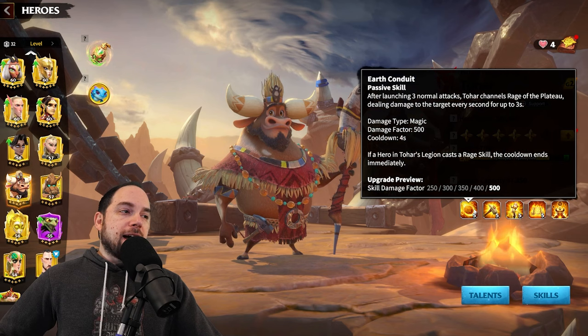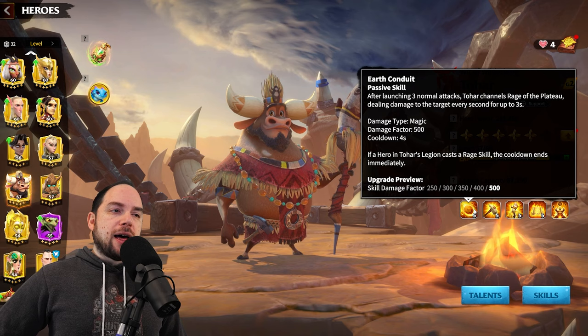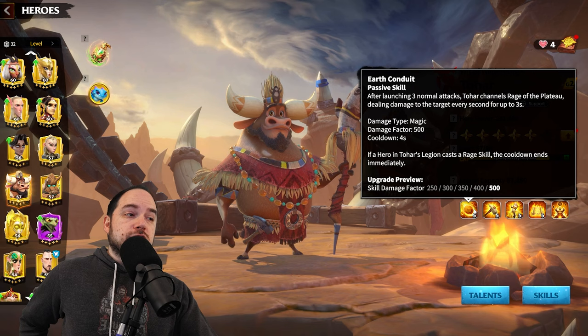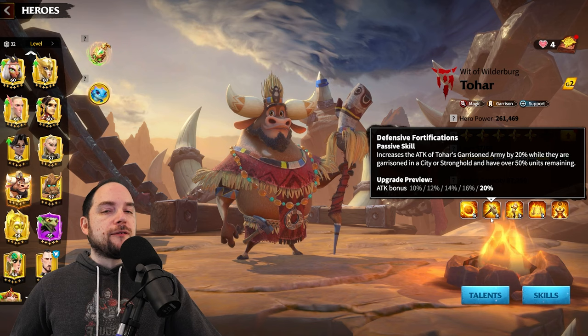His active skill now reads: after launching three normal attacks, Tohar channels skill damage at 500 per second, with a cooldown of four seconds. This is very powerful — it makes him play like a mage version of Cintrion, because you have to channel it, which means you can't move. If a hero in Tohar's legion casts a rage skill, the cooldown ends and you can do Earth Conduit all over again — cranking damage when you stand still, though generally you don't find those moments.